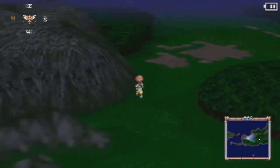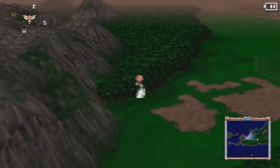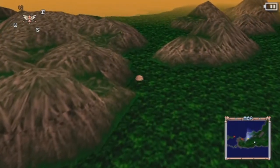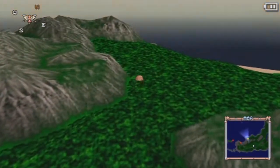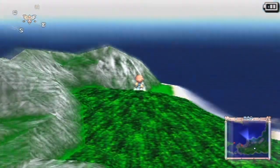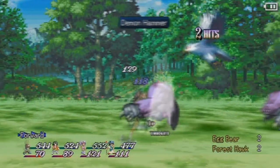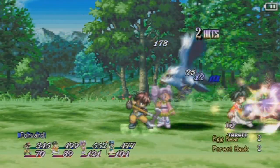Before we go to Morley, there's one little thing. Do you remember back behind the Regulus Dojo, there was a hidden area? Well, there's one over here too, so let's see if we can find it. It's right here by the shoreline. Hey, Eggbears as normal enemies, and Forest Hawks. Oh god. Strong enemies. Not cool.